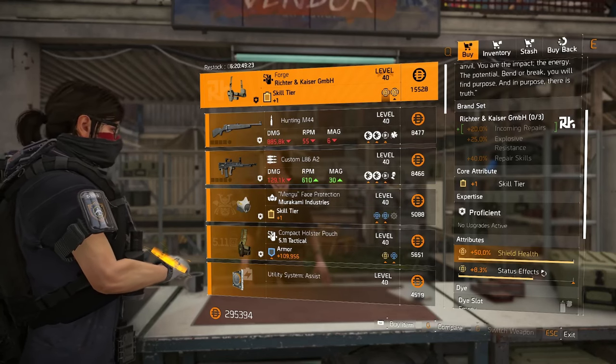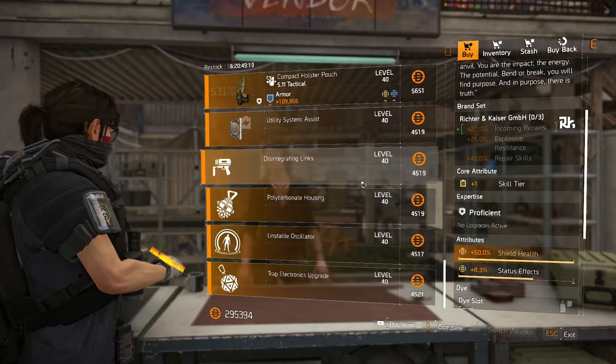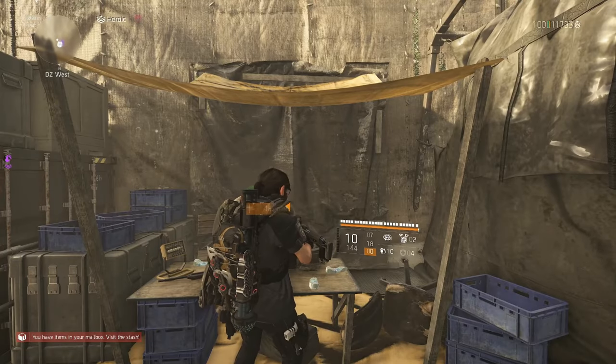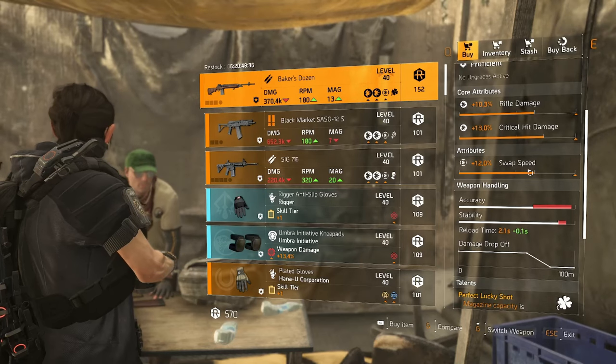Campus is looking pretty trash. There is a Forge here if you need one, but it has status effects on so not the greatest. If you want to reroll the core attribute — everything else is garbage.